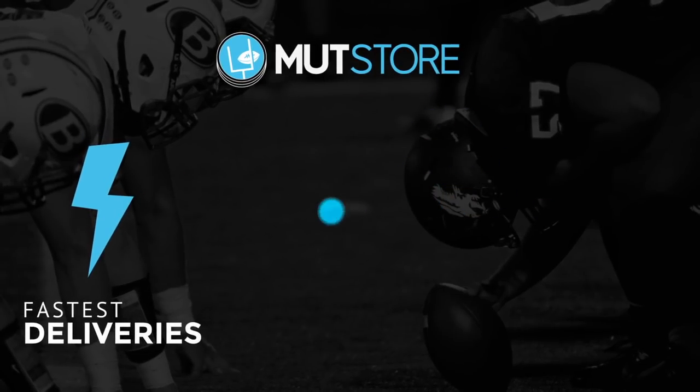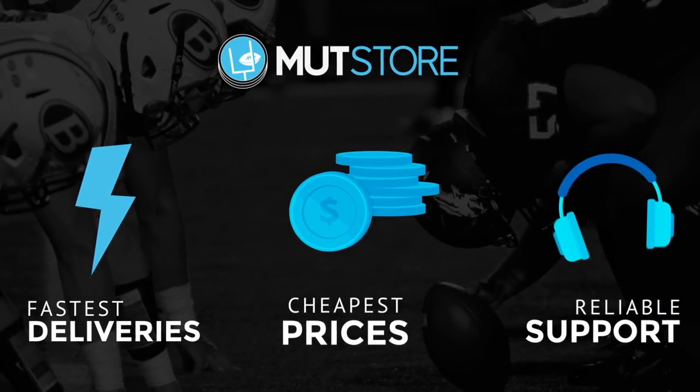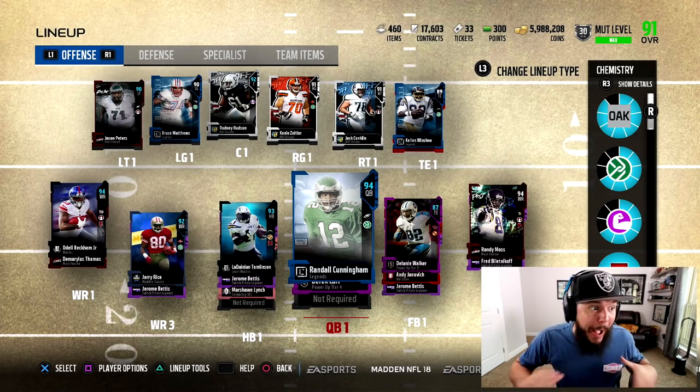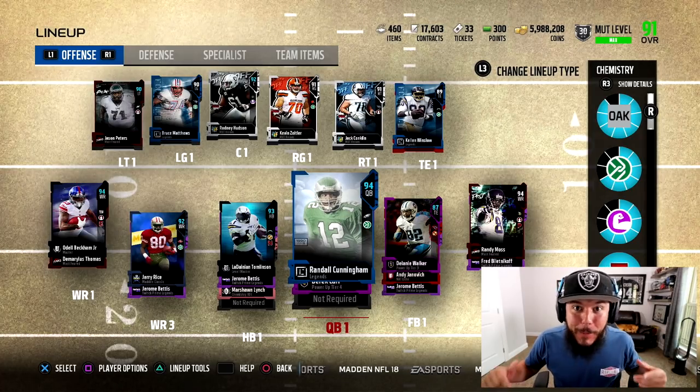If you guys need coins to pick up a player for your team, check out Mud Store, use promo code Toke for 10% off. I'm not gonna lie, I'm fired up after our last pack opening with Randy Moss.